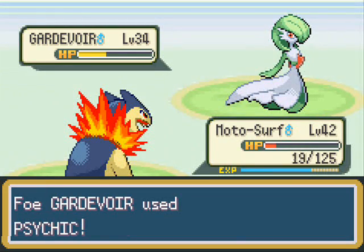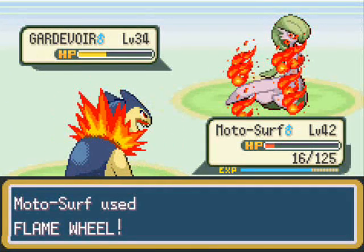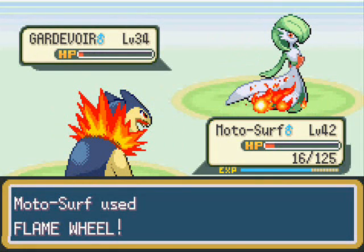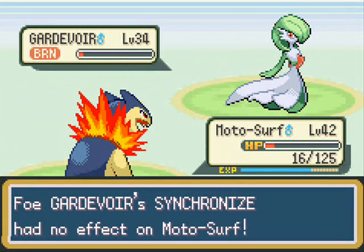Dusmoire, Gengar — you can pretty much breed it onto a Pokemon real easy, depending on how you do your chain. It's a pretty useful attack.